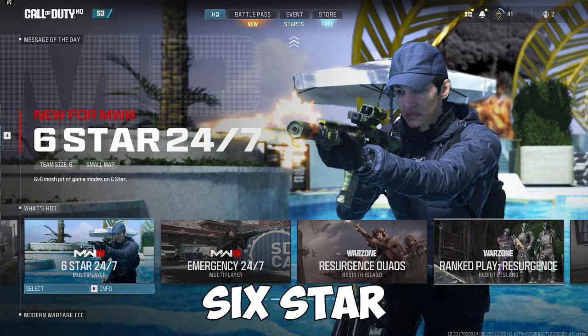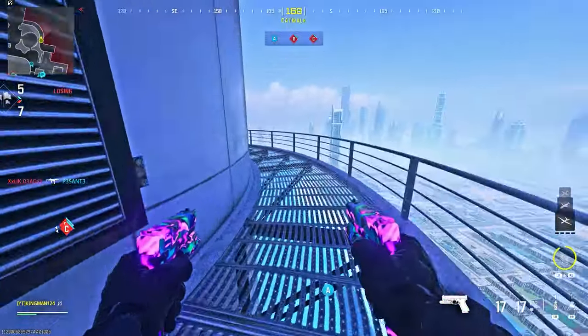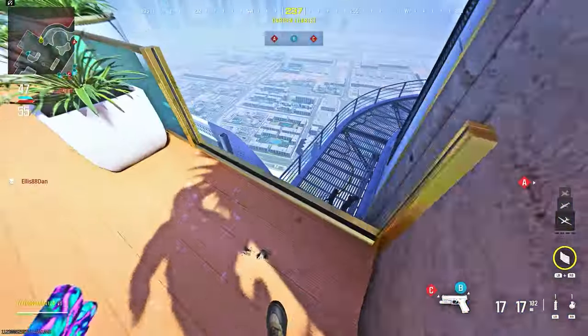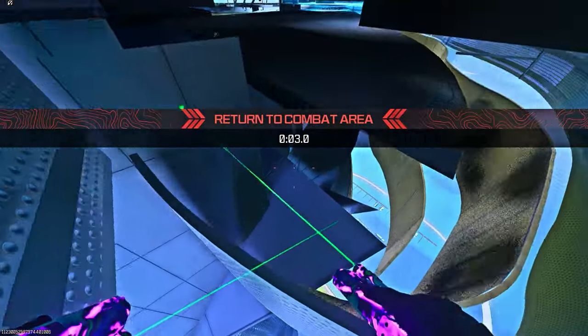There's new maps that just came out in Modern Warfare 3, and this map called Six Star is completely broken. Let's do this broken glitch on Six Star. All you want to do is make your way to my location — you basically want to drop down on this metal part and you want to prone.